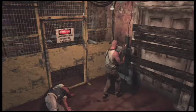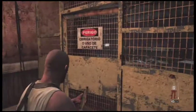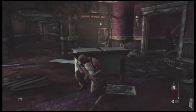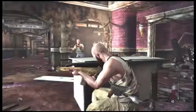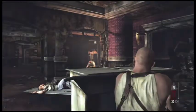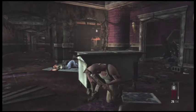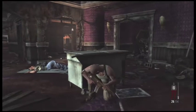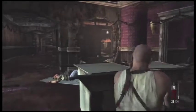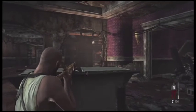Press triangle or whatever button you have on your controller to open this gate and progress through. As soon as you go through this gate, I think it's a good idea to just run forward and take cover because guys will start to rush you. Notice you want to kill this guy real quick — you can kill about three guys really easily right through that stretch. Aim deeper into the room and toggle your aim over to your right shoulder to see another guy.